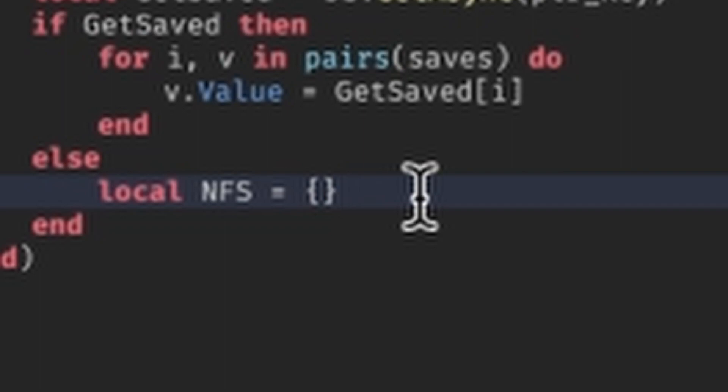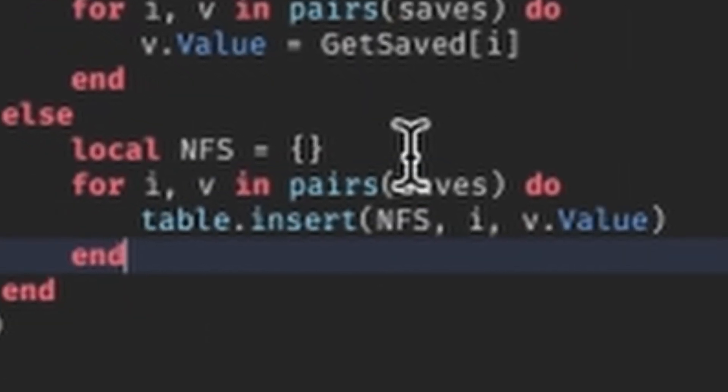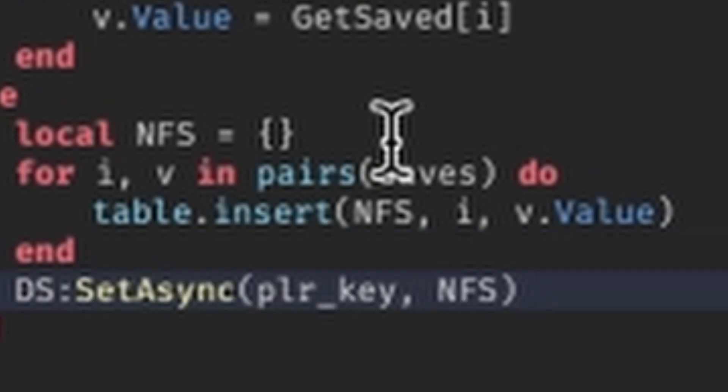If there are no currently saved values, we're going to make a new array - NFS stands for 'numbers for saving' - equal to a blank array. We then loop through all of our saves and append them to the numbers-for-saving array, except in that array we want the value instead of the stat itself, and then we make a save with all the current values.